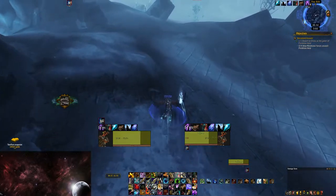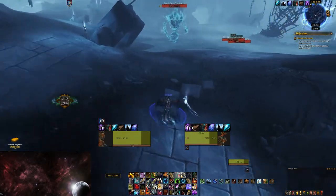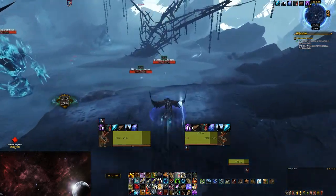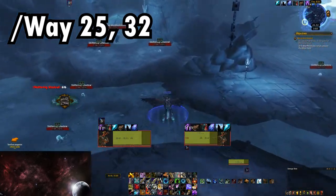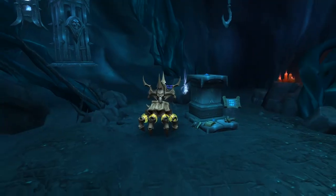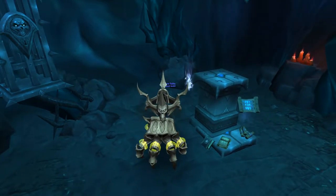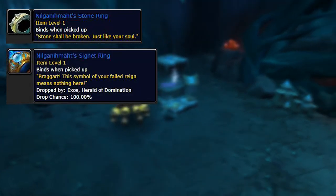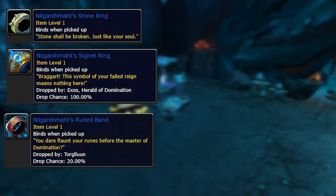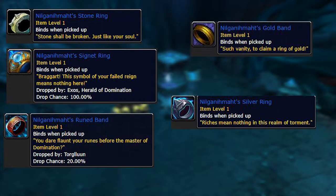Now that you know how to get inside the rift, you are prepared to go after this mount. The Hand of Nilganimat is found in a cave where we took refuge on our first adventure into the Maw. It requires five rings to unlock, and these rings can be obtained in any order: Nilganimat's Stone Ring, Nilganimat's Signet Ring, Nilganimat's Runed Band, Nilganimat's Gold Band, and Nilganimat's Silver Ring. Let's see how to get them.